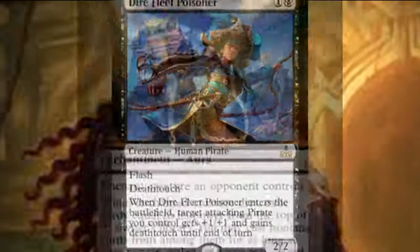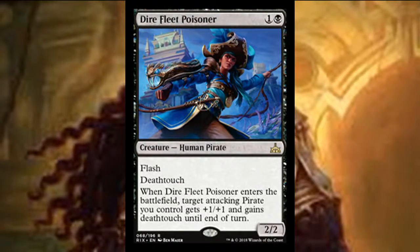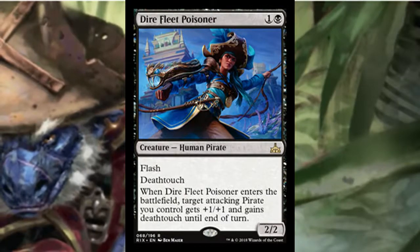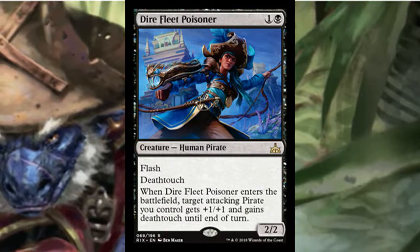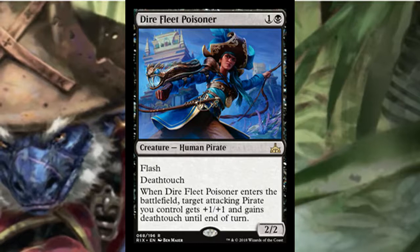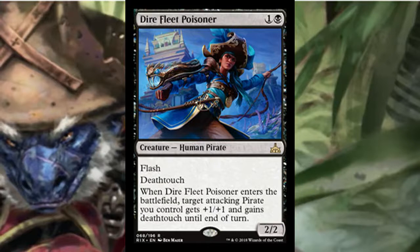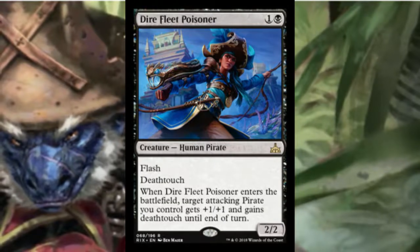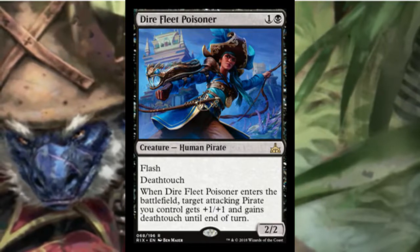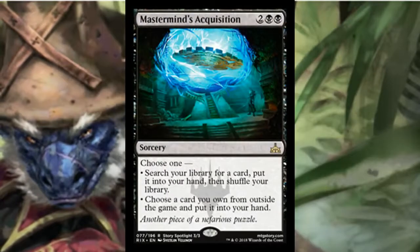Dire Fleet Poisoner — two mana for a 2/2 with flash and deathtouch, which is already pretty good. When it enters the battlefield, target attacking pirate you control gets +1/+1 and deathtouch until end of turn. You can flash it in to block and kill a creature, or swing with all your creatures and give deathtouch to whatever gets blocked by a better creature. Very versatile — you don't even have to go pirate tribal just because of flash and deathtouch.